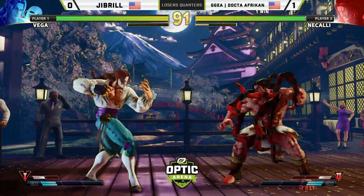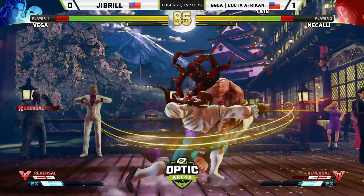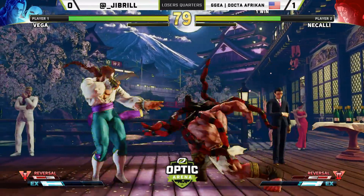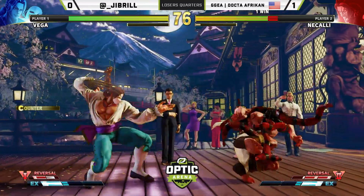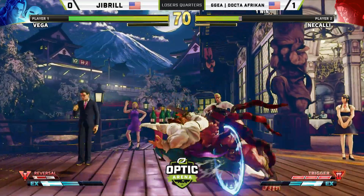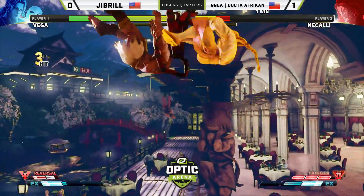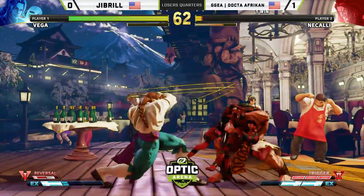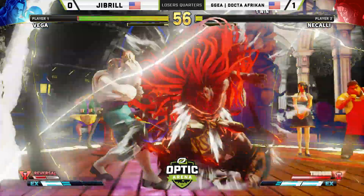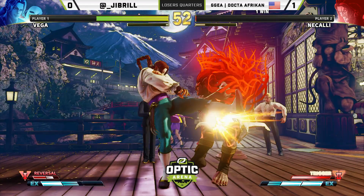One thing Jabril made very good use of was air-to-air and command grab. We'll see if Doctor tries to adjust or if Jabril can make more off of them. Jabril is pulling out the V-skill, which got a lot better in Season 3 — better hurtbox, a little harder to punish, decent poke in neutral. Another anti-air option: the neutral jump medium punch. Great conversion getting corner carry off the Izuna drop. Taking the claw off just to have access to that one anti-air — if Necali jumps at the wrong time, he will die.